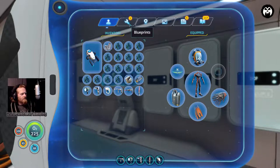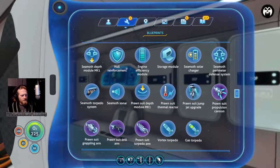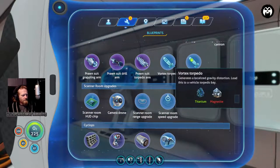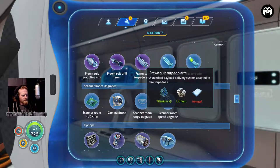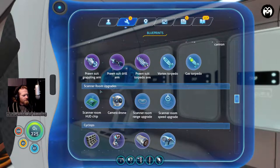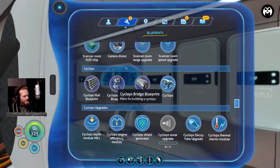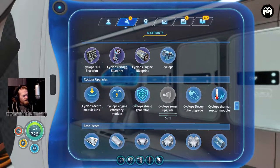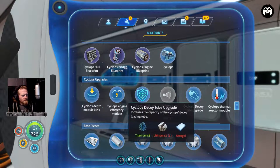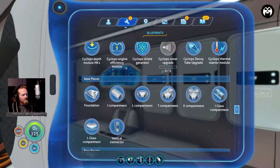Let's look at what else we need. That's all seamoth stuff, not going to worry about that. Could do torpedo arms - not that important right now. The grappling arm would be nice but I have one already. Cyclops upgrades - we have the shields, we have a few others. We don't have the sonar but we don't even have the blueprint for it, so that doesn't really matter.